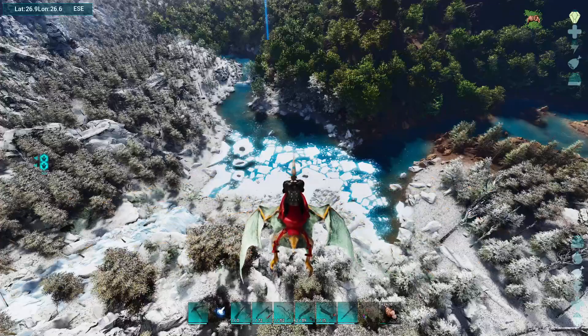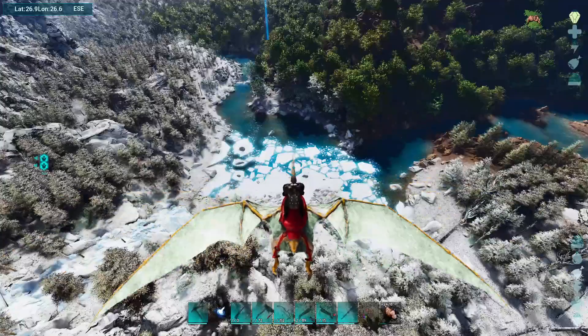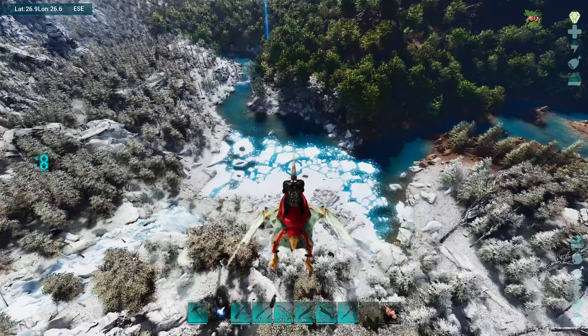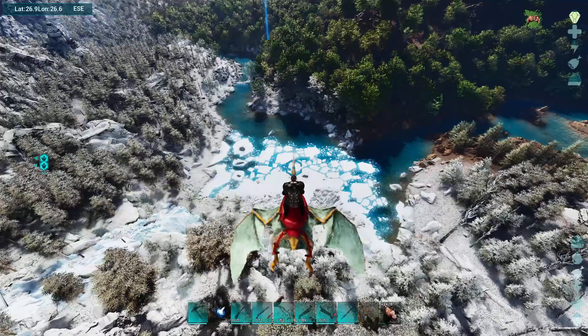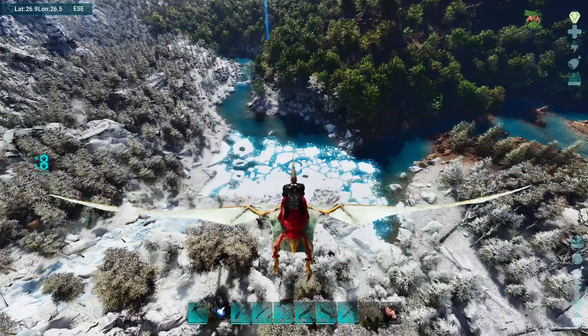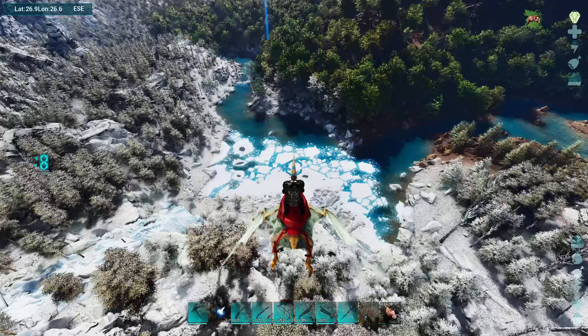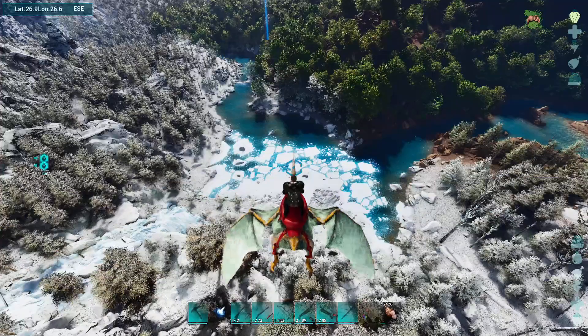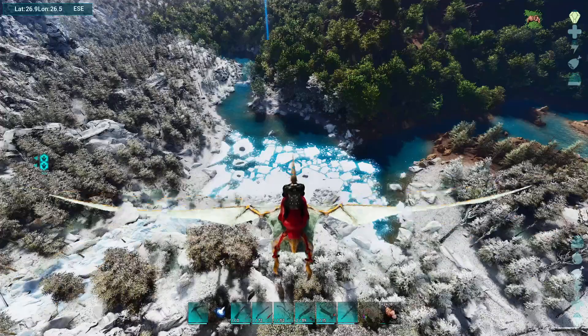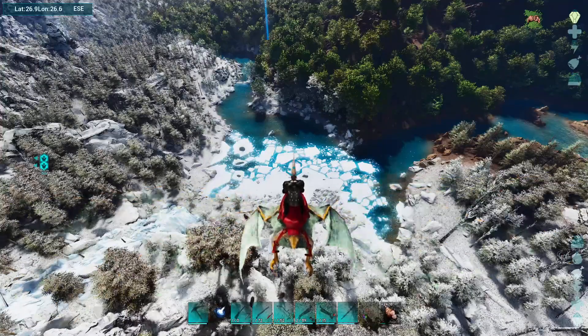That's about it, guys. In case you didn't write it down: it is r.volumetric cloud and r.volumetric fog — set both to zero to remove them, and one to bring them back. I'll put that in the description as well. Go ahead and shoot me a follow or subscribe if you want to see more ARK Survival Ascended tips.